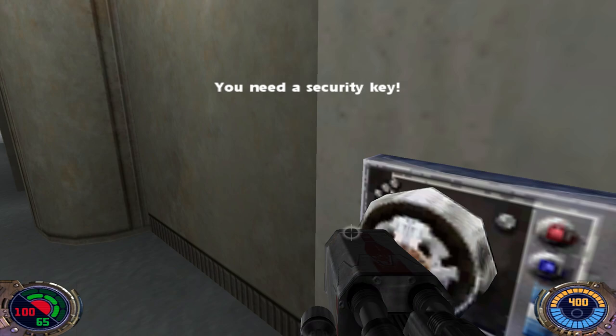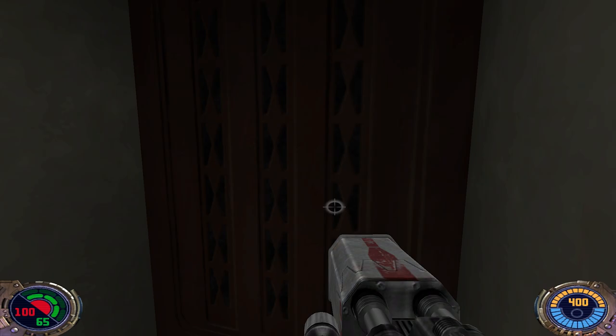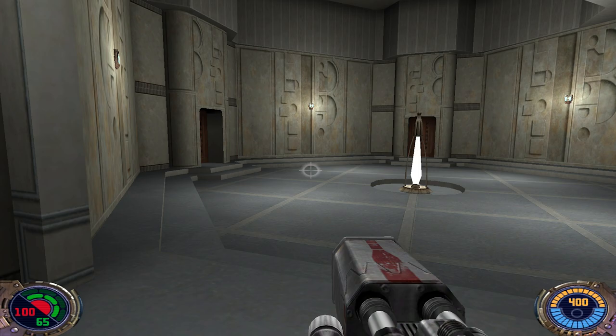We need the security key. And here — okay, this is this room. We got an elevator.